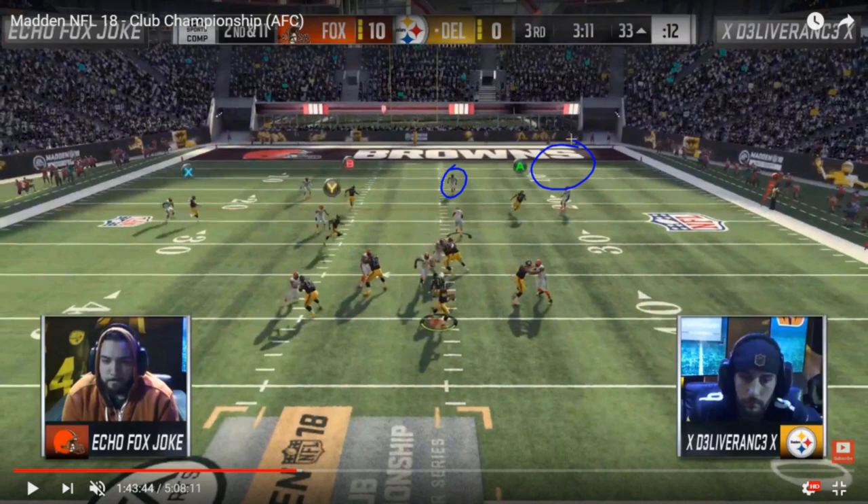The only and closest player that could possibly do that is the tight end running a corner route, and Joke's not really concerned about that. The other option would be Deliverance motioning a receiver over from left to right — in which case Joke would most likely go back to the deep half — or Deliverance could wheel out a running back, but that's a very long, slowly developing route. Playing that aggressive 335 Tampa 2 style defense, you usually don't get enough time in the pocket to let a route like that develop. So Joke knows he doesn't have to worry about that area of the field.